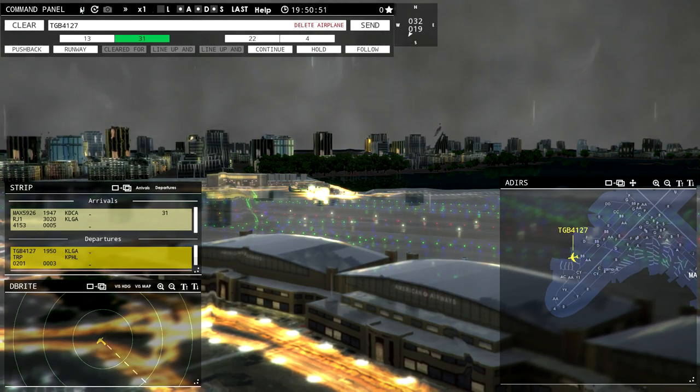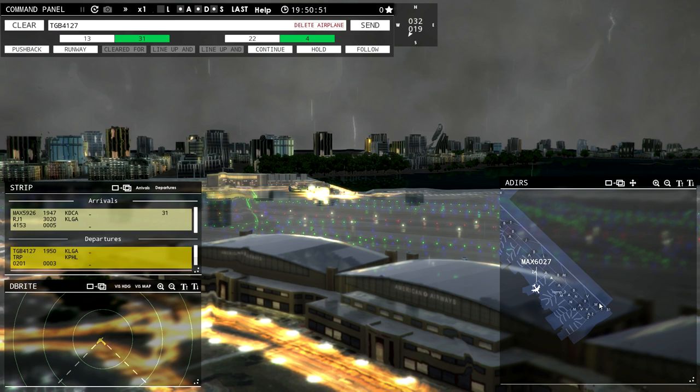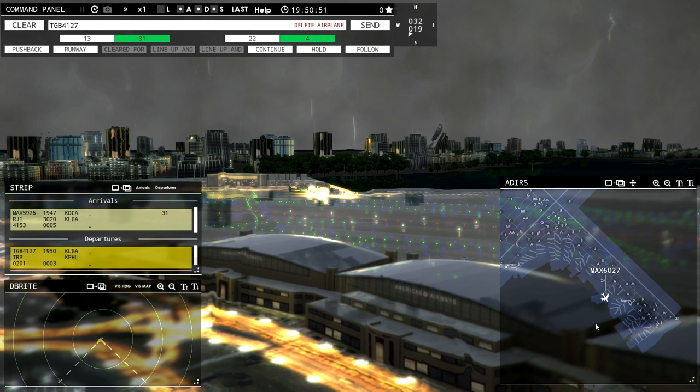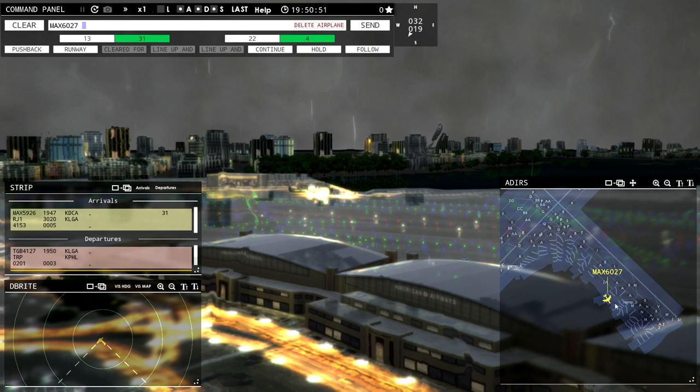Basically the only thing that changed after the restart is that the wind is now coming from 32 degrees — heading about southwest. That doesn't really change anything for us, because taking off on runway 4 will be going straight into the headwind. Runway 3-1 is going to have serious crosswind — dangerous conditions. So we're still going to do it and put it in the hands of the pilots.